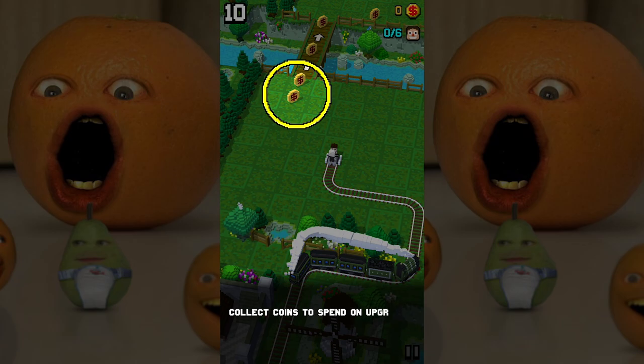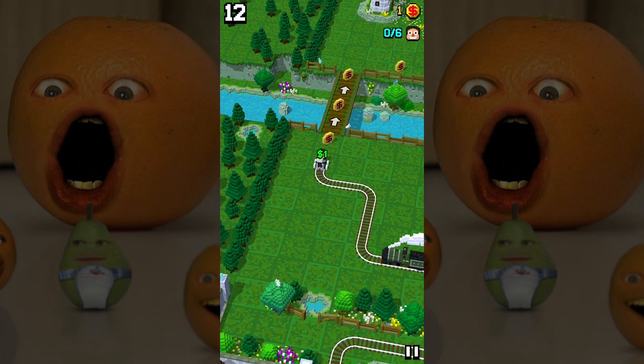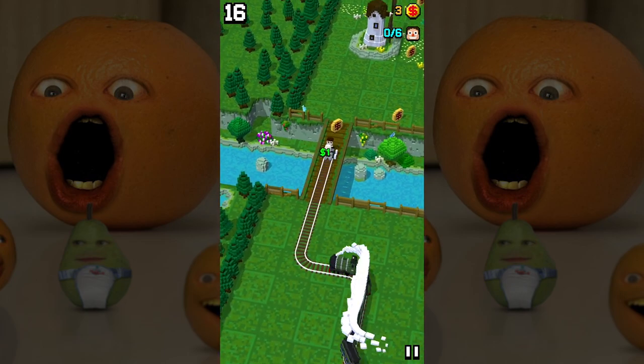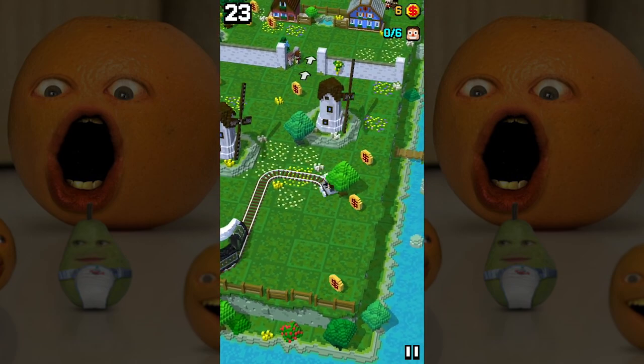How you guys doin' today? Collect coins to spend on upgrades. I know what I want for an upgrade — I wanna get a screaming spatula. That way whenever you go to flip your pancakes, it screams at you. I mean, really, that's the best way to have pancakes. Don't you think?